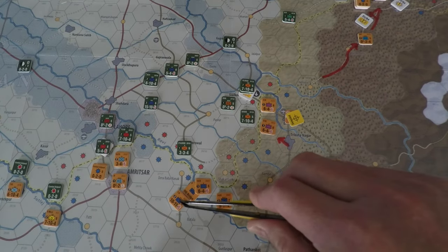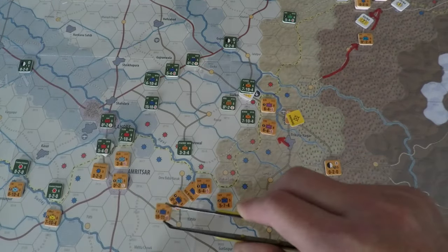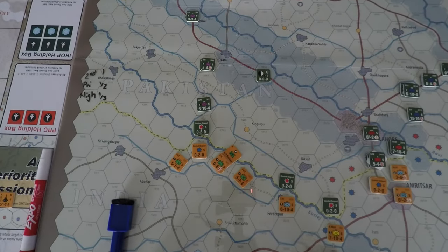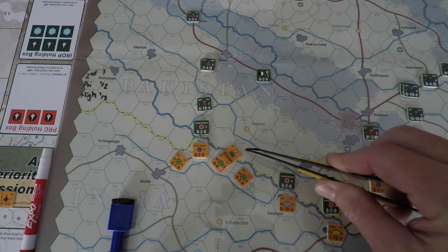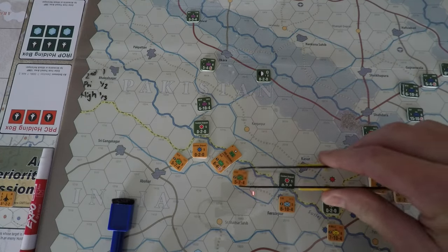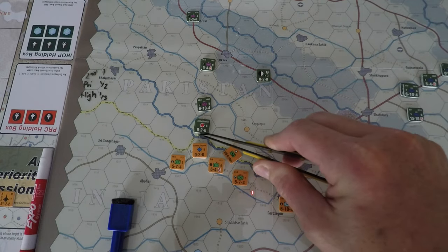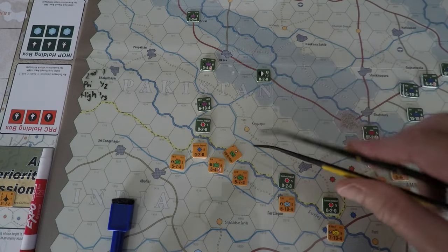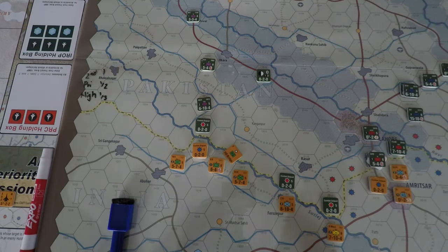I'll move this 18-11 unit across the bridge — that's a big one, I definitely need to get him over there. I dropped a bridge here so hopefully I can get across the Sutlej River. The 10th Corps is moving this way — this is a major river so I can only attack across that bridge. There's a combat outpost in a fortified position which is bad news. We need to get that guy surrounded if we want to get across.